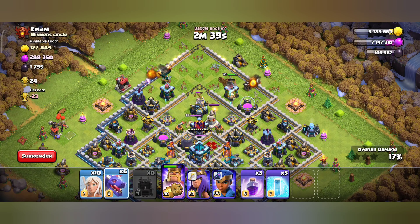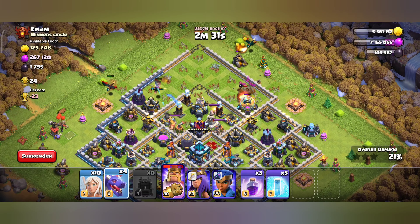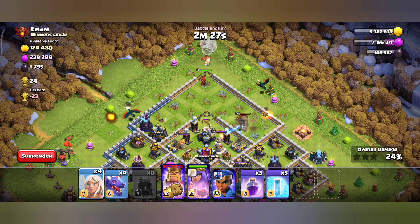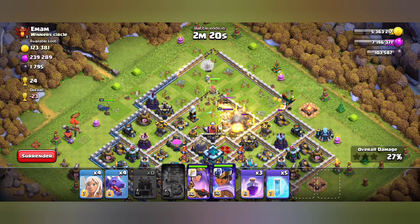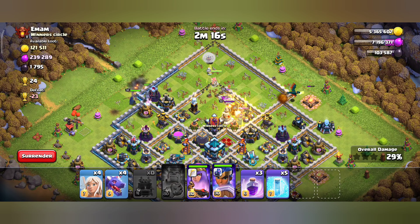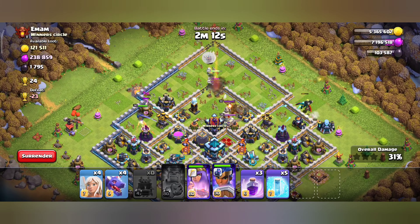We have king, queen, and RC available. We're going to do a queen charge and collect the destruction. We need to use the queen for the queen charge.